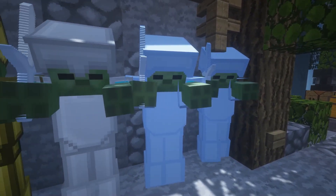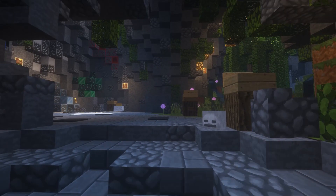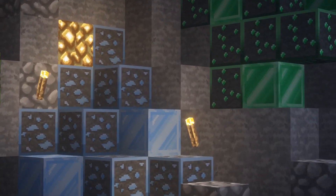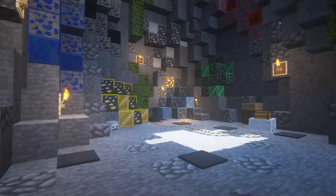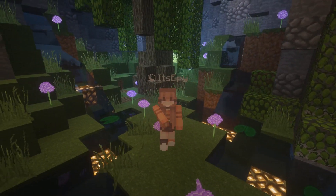Here's the armor. It's basically the same blue, except on armor. Here's the - oh, I like the diamond. That's actually really nice. Here's a good look at the nature. And on to the next pack.